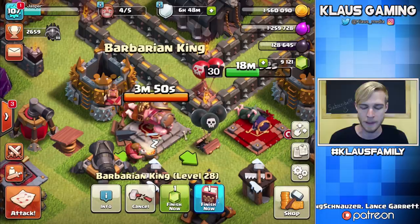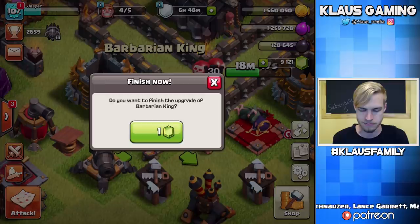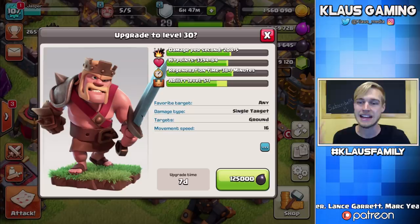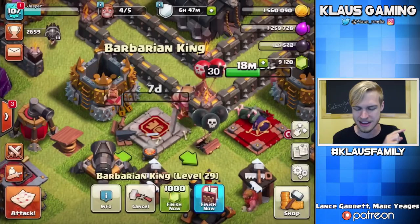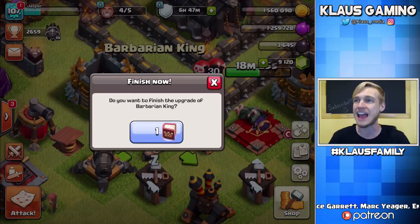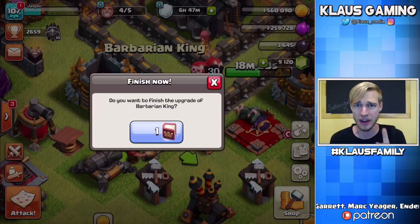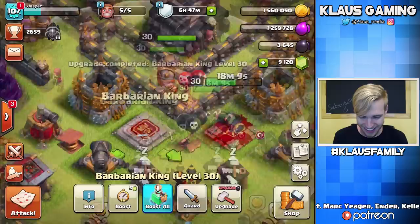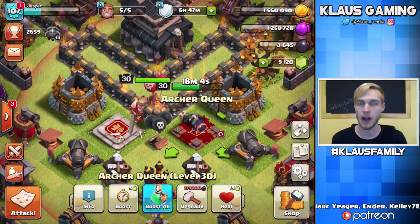There we go — the king has woken up at level 29 and we're immediately putting him down for level 30. The king going to max today — seven-day upgrade? Nah, it's going to be a seven-second upgrade: three, two, one — bam! And of course we've got our Book of Heroes. Let's max our heroes at Town Hall 9 — today's a good day. Two Books of Heroes in one episode, that's pretty awesome. Three, two, one — bam! That is crazy. Now my queen is upgrading, so we're going to go out and do one more LavaLoon attack with our max king.